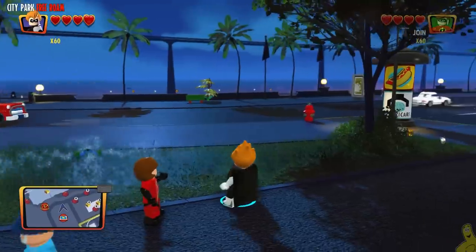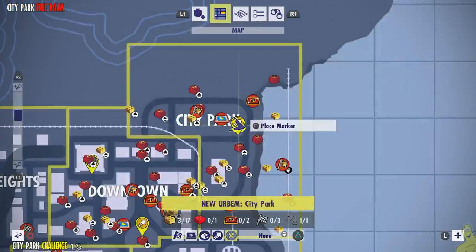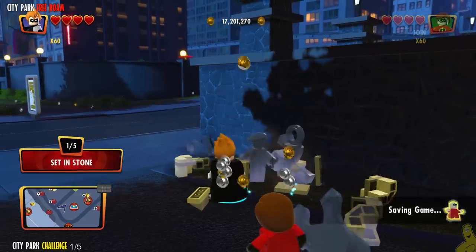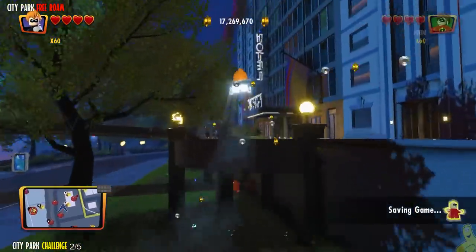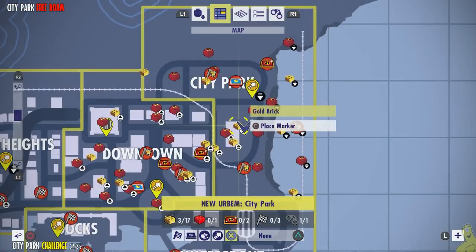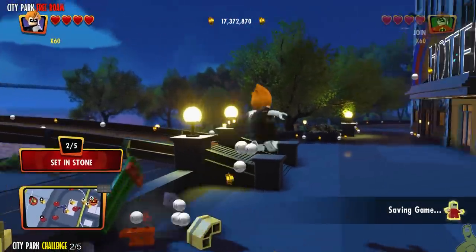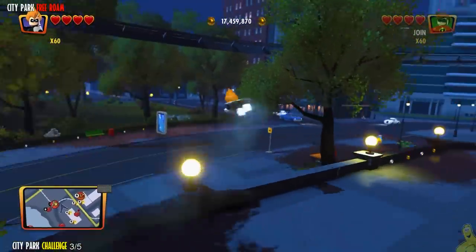We've got a local challenge here called the Set in Stone challenge for the City Park area. We used the quick travel point and it's just to our side — depending on which way the camera is pointing it may be to your left or right. Spin that camera around and knock that horsey out of sight. We've got another one just across the way right down the street in front of the big hotel, and another one hiding behind the trees next to a park bench.